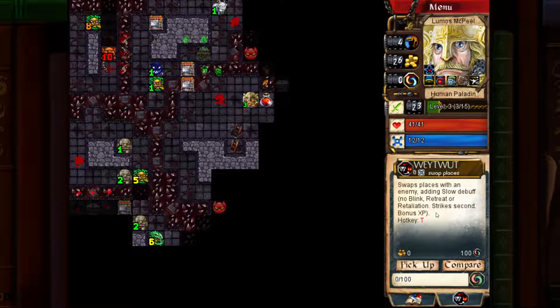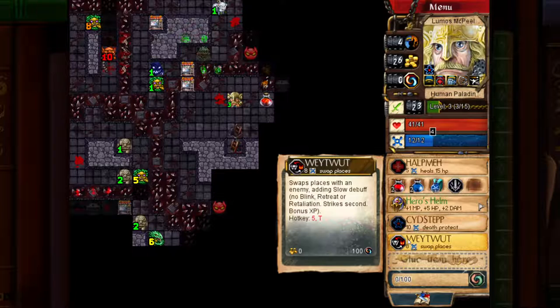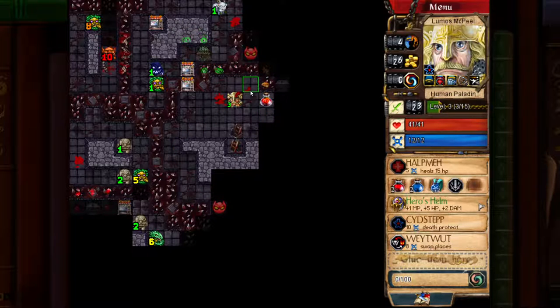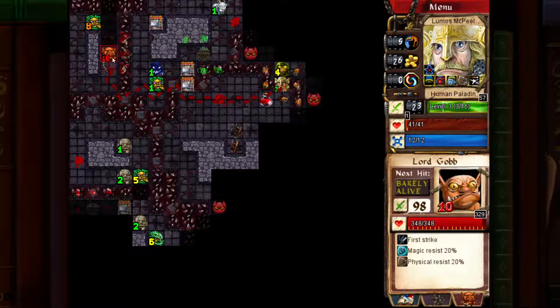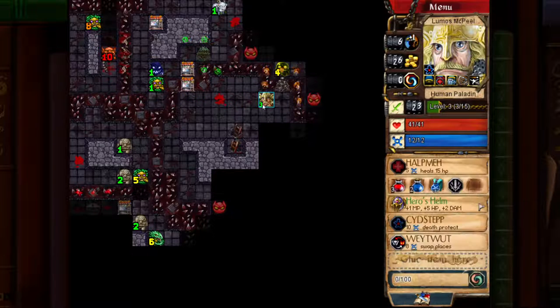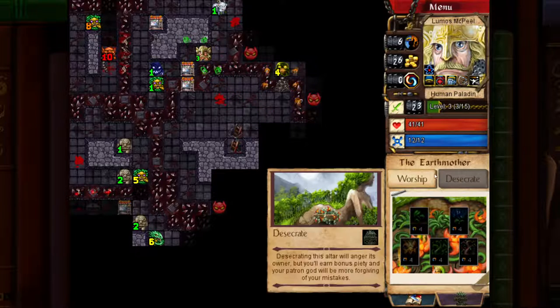Here we have Way What, which makes you swap places with an enemy and applies the slow debuff to them. I mostly like it in tighter dungeons because you can force an enemy out of a corridor. Oh, here we have Torog, one of my favorite gods — he gives a lot of combat bonuses but doesn't like magic in any shape or form. Maybe I'll pass and go with the Earth Mother instead. Yeah, the sooner I choose the Earth Mother the better, because she can really only gain favor from one specific ability and using a specific spell on enemies. So let's worship her now.